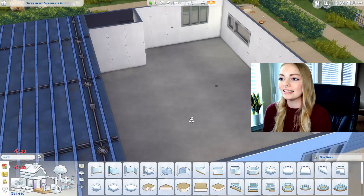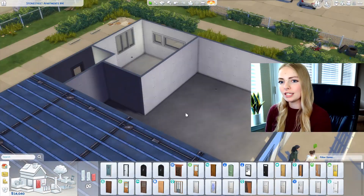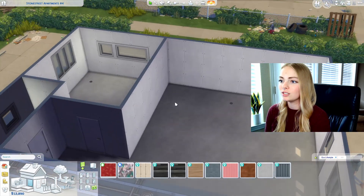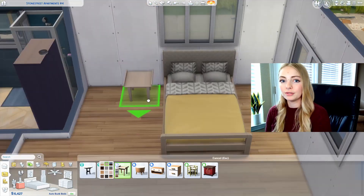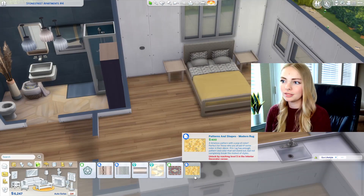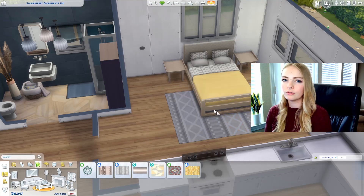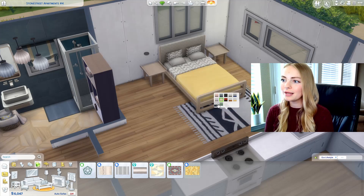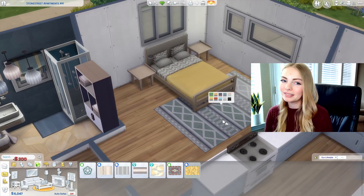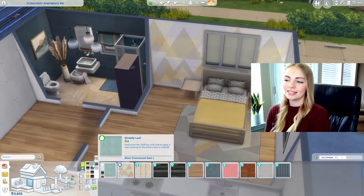We are starting with the layout, and when I made the two girls I only used Eco Lifestyle, the Dream Home Decorator, and the Paranormal Stuff Pack — so that is all that I used for this build as well. I skipped over doing the bathroom; we will take a tour of the house once we're finished. I also did the layout of the kitchen and living room area. Originally I was going to make this a starter apartment, but by the time I ran out of money, this actually ended up being one of my favorite apartments I've ever made, so I wanted to give them more money to make this place look perfect.